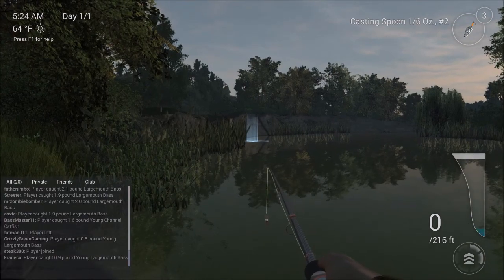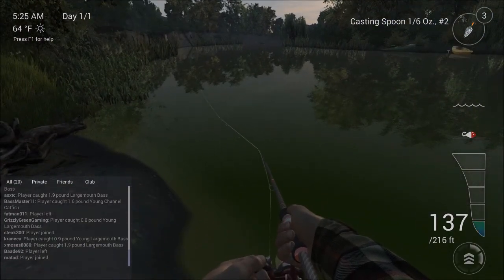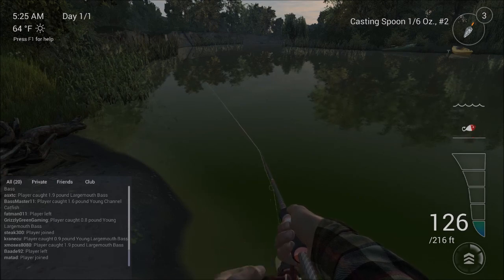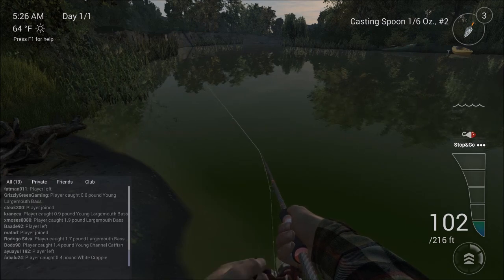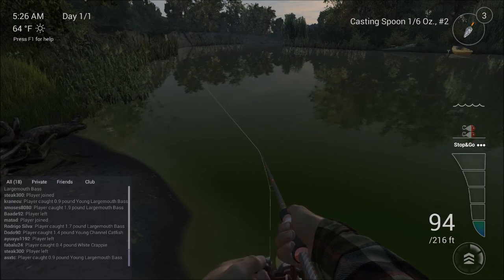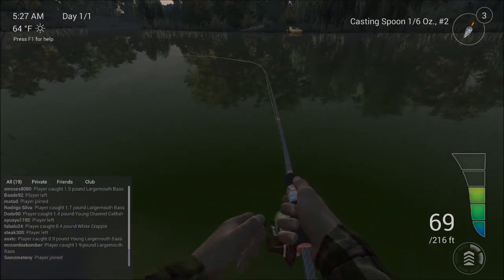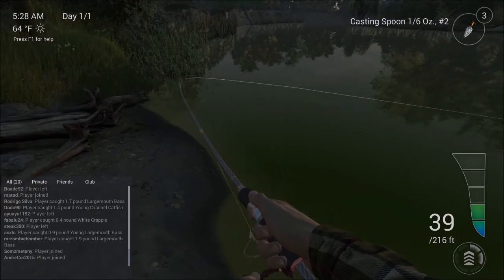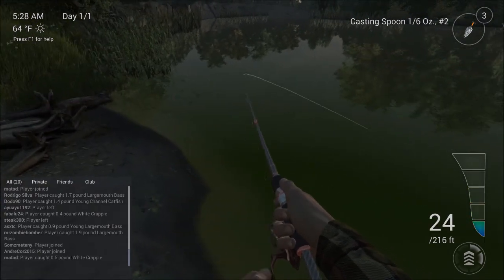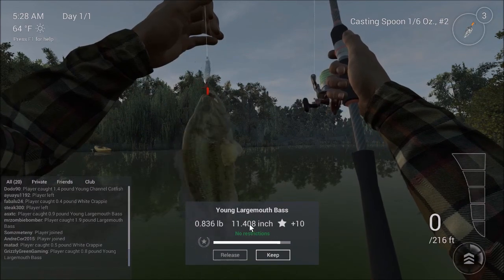We're going to do it one more time. You're not guaranteed to catch anything on every single cast — try to get the stop-and-go action. There we go — a three-dot stop-and-go, almost perfect timing. Keeping three dots throughout. Got another one! You want to reel it in and also yank on the line a little bit. The graph got down into the red because I gave too much slack to the line, increasing the chances the fish would get away. Another young largemouth bass, about the same size as before.